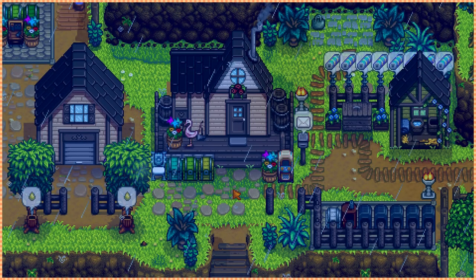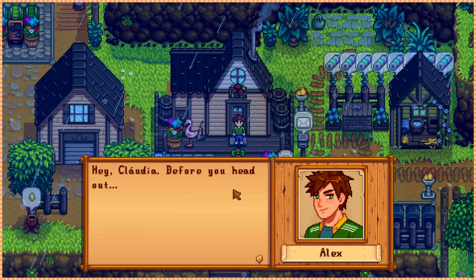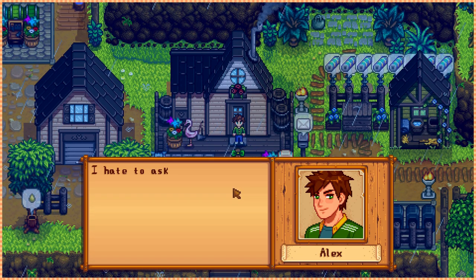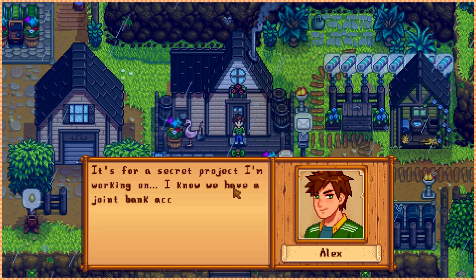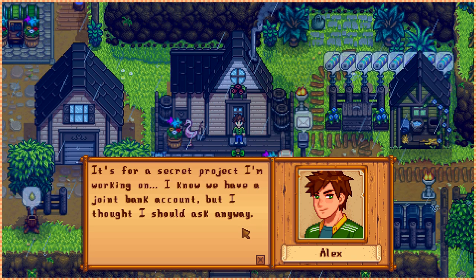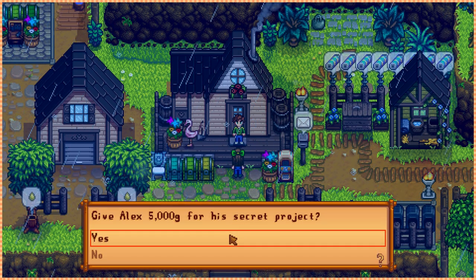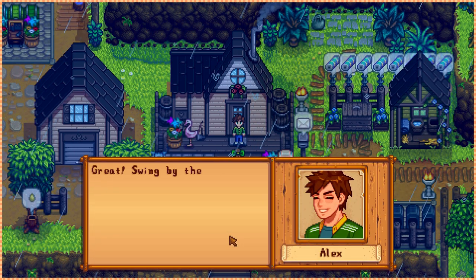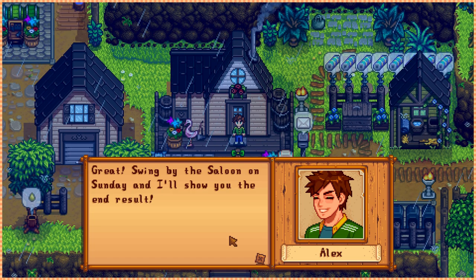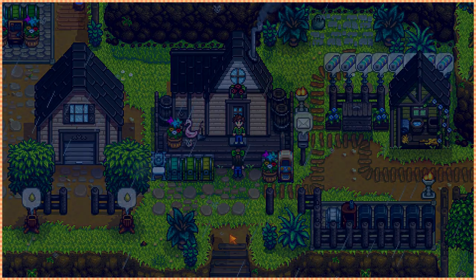What is happening? Hey Claudia — before you head out, I hate to ask this, but can I have five thousand gold? It's for a secret project I'm working on. I know we have a joint bank account but I thought I should ask anyway. Okay. It's your birthday, man. Great — swing by the saloon on Sunday and I'll show you the end results. Sunday? That's tomorrow — I really hope I don't forget.